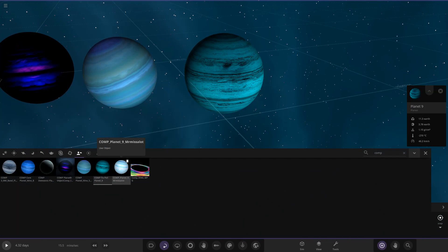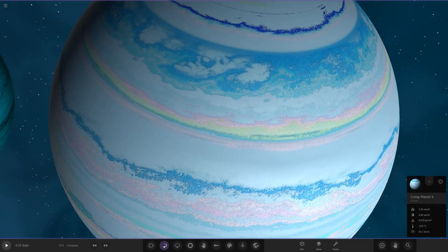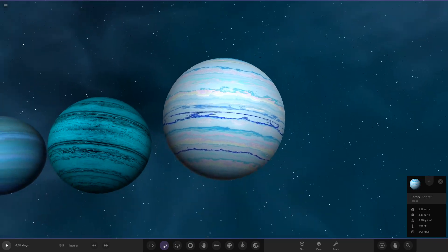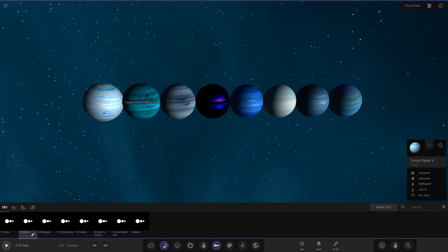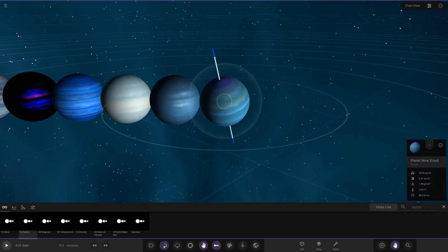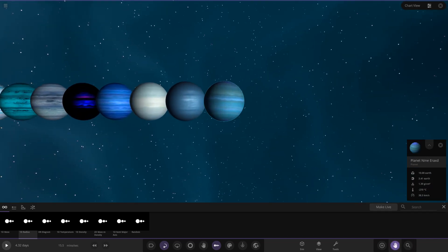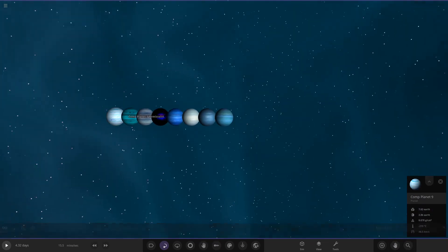Lastly we have Mr. Misalot's Planet Nine. It's got a real mixture of bands — a light pink, yellow, turquoisey green, some light pale blue, and some darker blues down at the bottom. Now I'll get them all lined up. I'm keeping my own Planet Nine in here for comparison — I like mine so it's staying. Here's a full lineup of all the Planet Nines. This has got to be one of my favorite competitions so far — it's going to be very interesting to see the results.